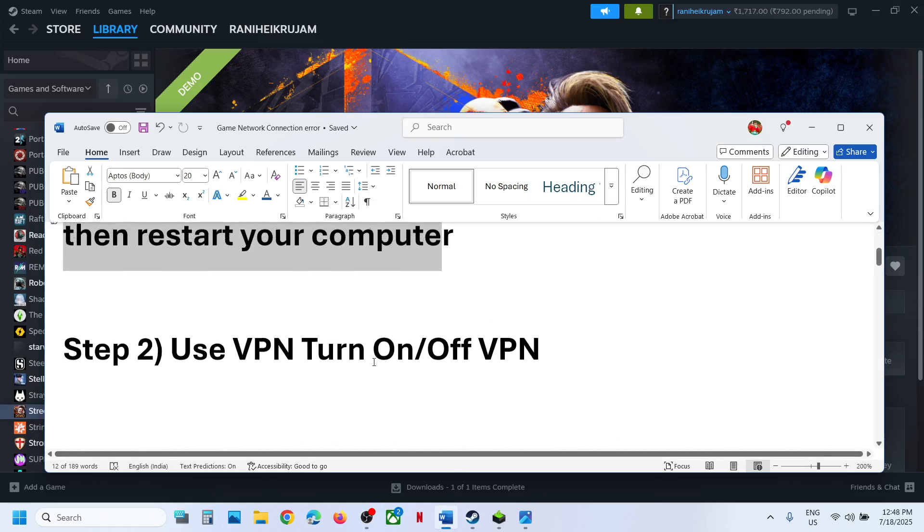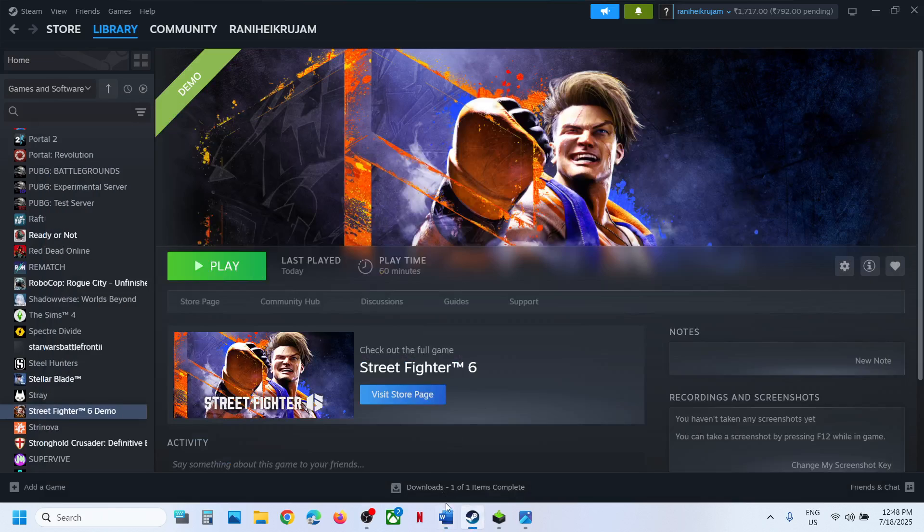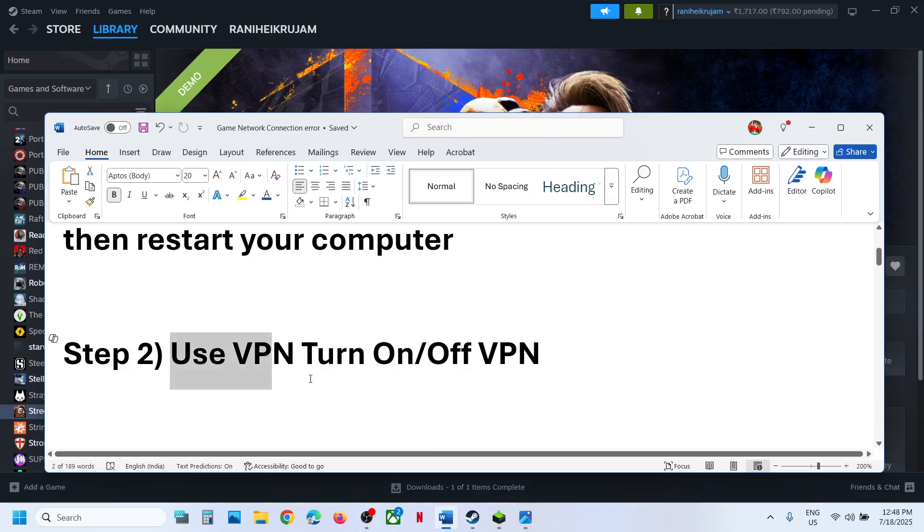The next step is to use a VPN. This has worked for many players so it might work for you. You can use any free VPN and then launch the game and check. If you are already using a VPN, you can turn it off. Try both turning on and turning off the VPN and then check.